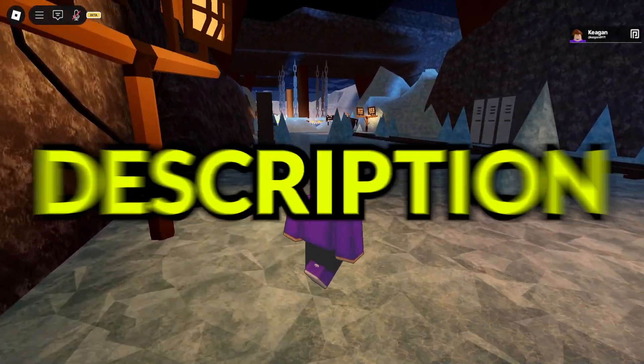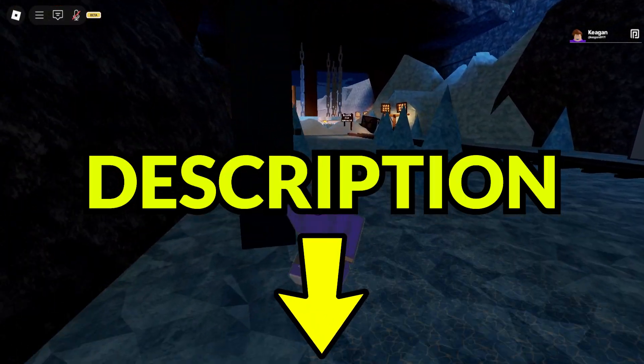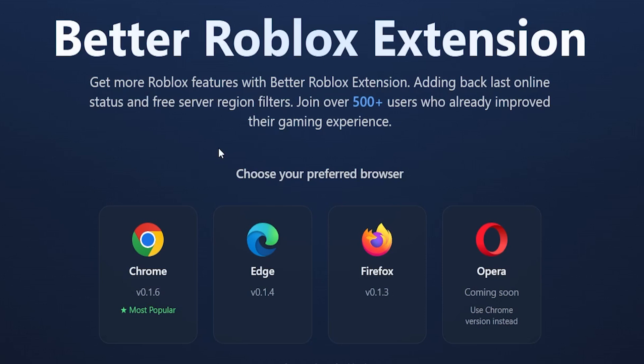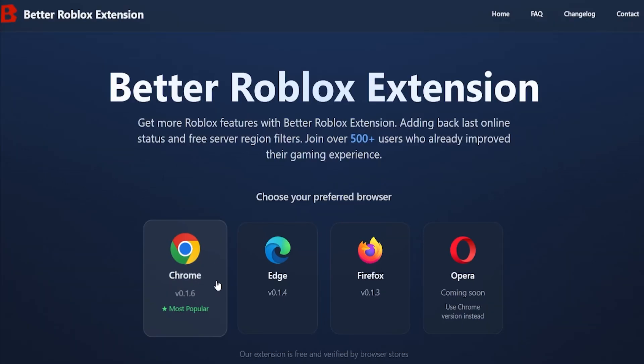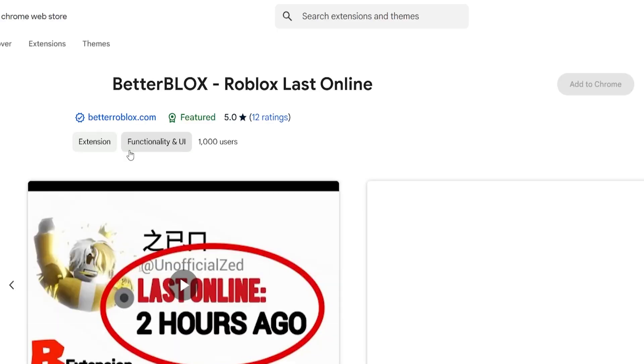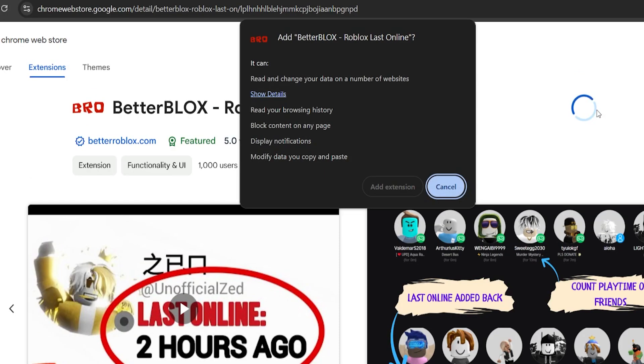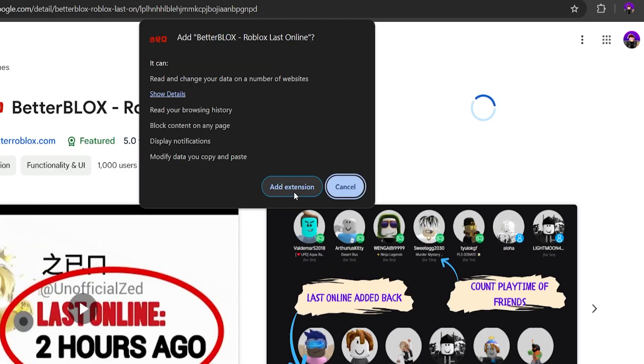The first thing you want to do is go to the link in the description which will lead you to the Better Roblox extension website. Once there, all you do is choose your preferred browser. Chrome, Edge, and Firefox are all available to download, and soon Opera will be available as well. Click the browser you want and you will be led to the corresponding extension. Simply click the blue Add to Chrome button at the top right, then add the extension in the pop-up that follows. You will then see another pop-up confirming you have installed it successfully.